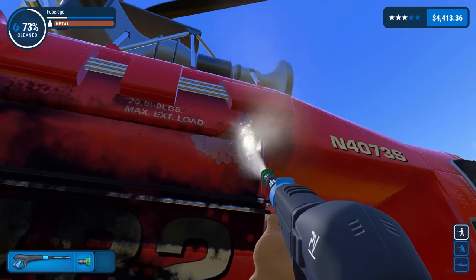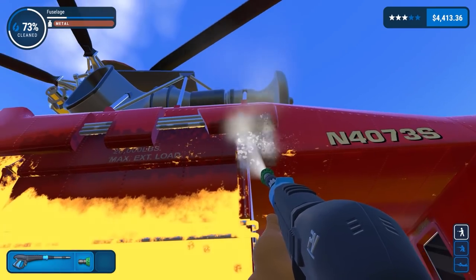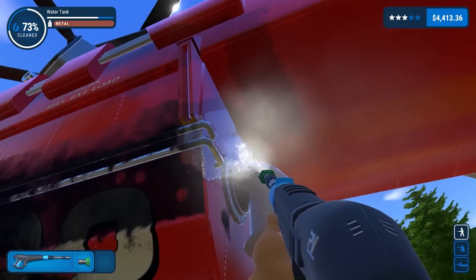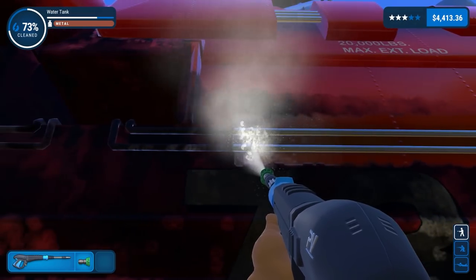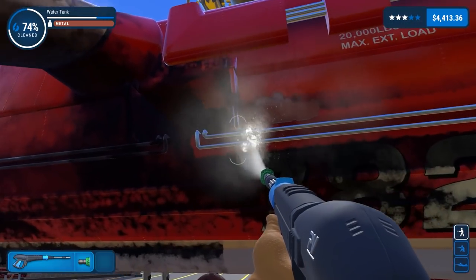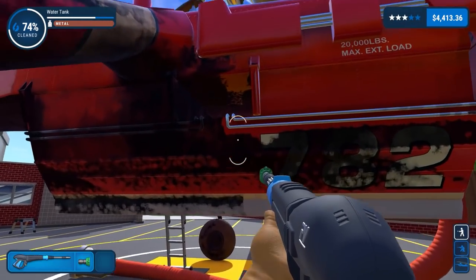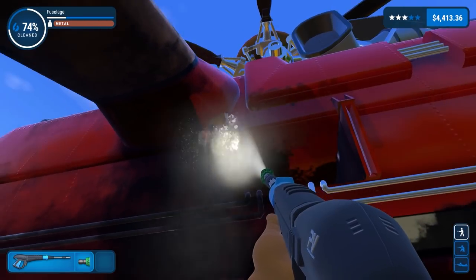That's water tank down there, and fuselage up there — so I'm cutting between the fuselage which is up top and the water tank underneath. There's a hydraulic pipe in here and — oh, okay there's a hole there for whatever reason. I'm guessing you can bolt on different attachments, so a bigger or smaller water tank or different devices.